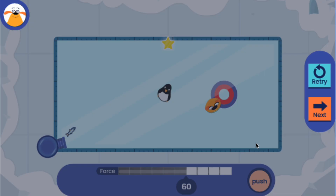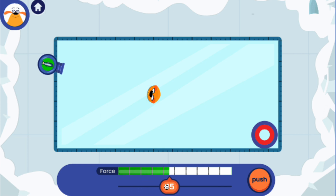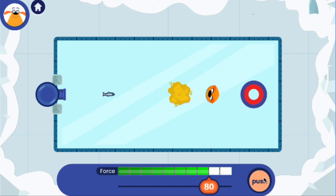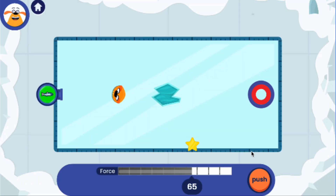Off the wall! Good one. Now you can move the cannon and change the force slider — use them both to get the plushie into the target. That counts! Woohoo! You're really getting this. What does this patch of sand do? You used just the right amount of force to push the plushie to the target. Watch out for the hole in the ice.